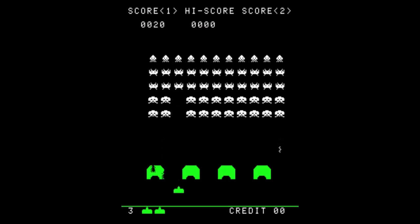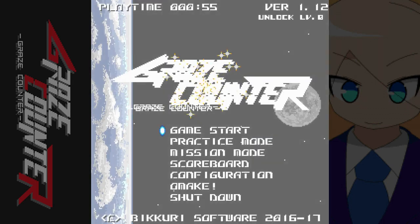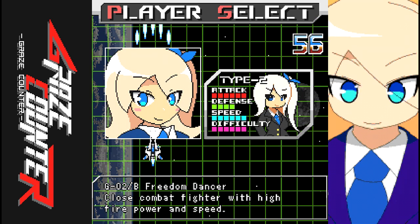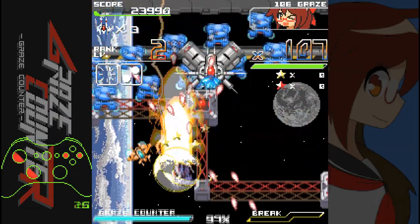Do you know Space Invaders? Well, give it a little meh and boom, there you have it: Grace Counter. You control either this ship or this ship in order to shoot them up, while avoiding the enemy's bullets.